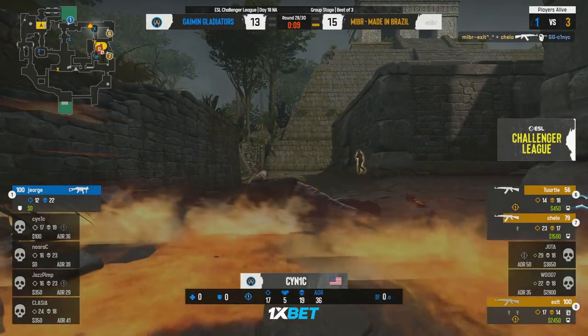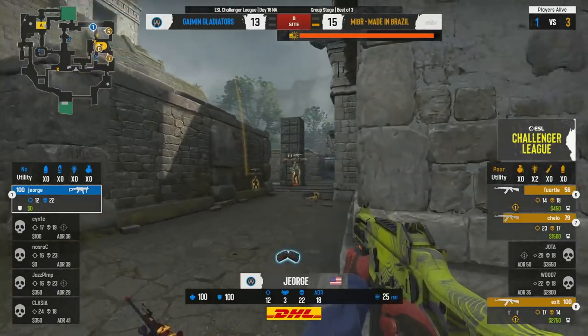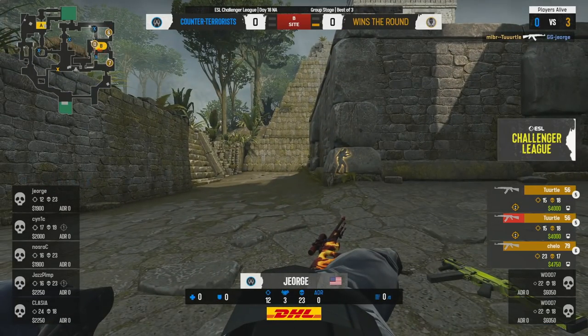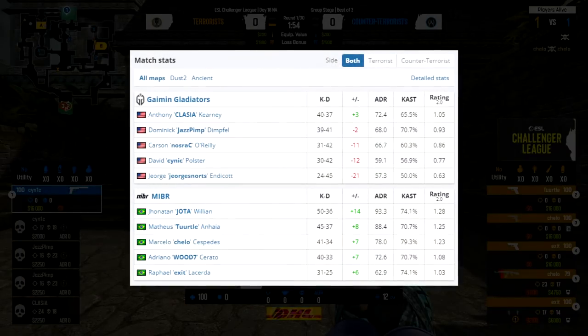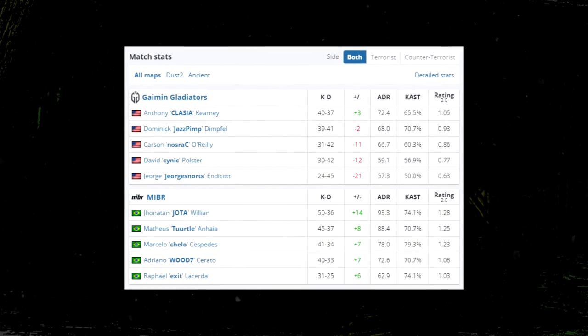Molotov deep — this bomb can be planted, this is prime post plant. Even trying to make the bold play — Cynic gets his bell rung. It's all on George now, yeeting himself in with the UMP, trying to get something — anything is an upgrade. And it's all over. MIBR take it in two, but holy cow did they do it the hard way.